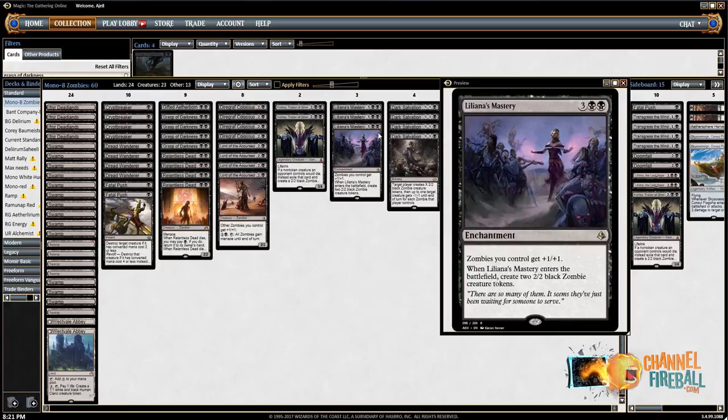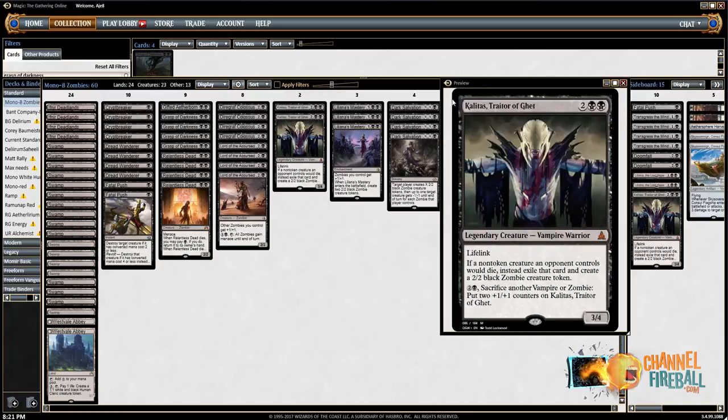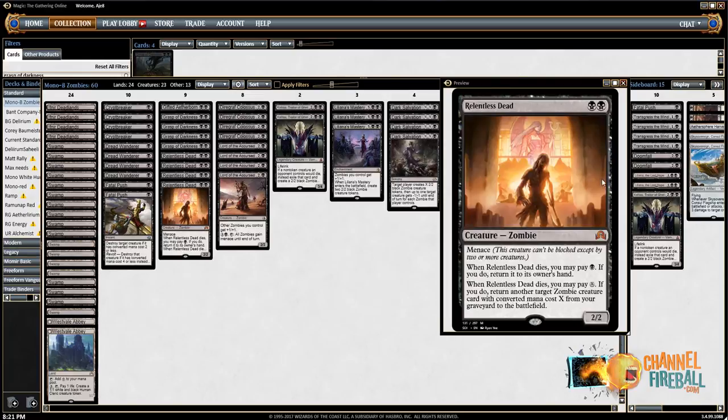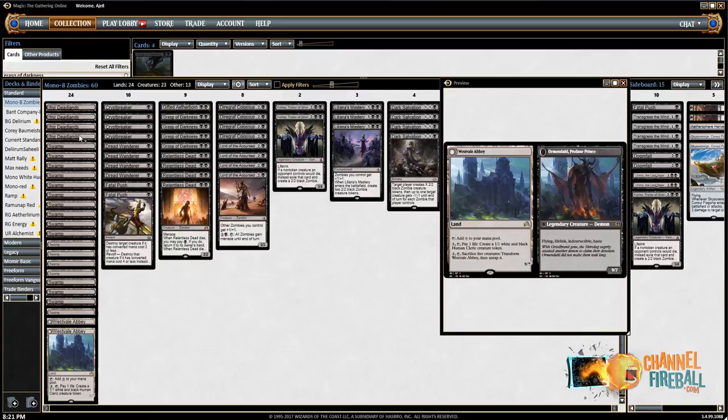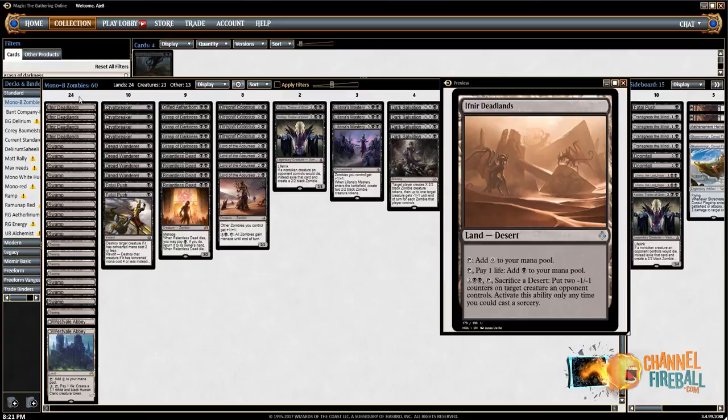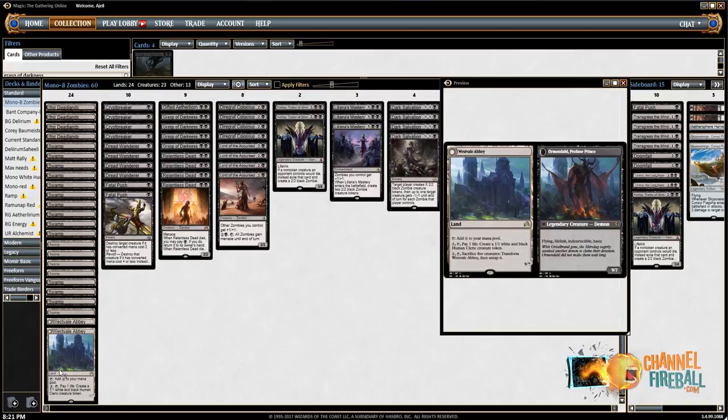Let's go through and talk about what is in the Zombie deck, now that we know it's good against Red and pretty well positioned for the coming week. The mana looks pretty stable for a Mono Black deck — you don't really have a ton of options. But 24 lands strikes me as a lot for an aggro deck, but that is the staple and what people are doing right now.